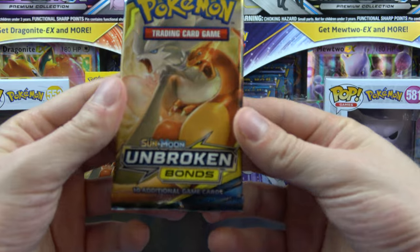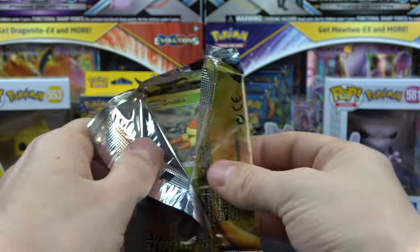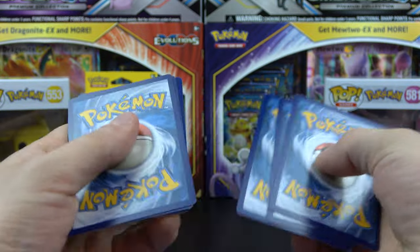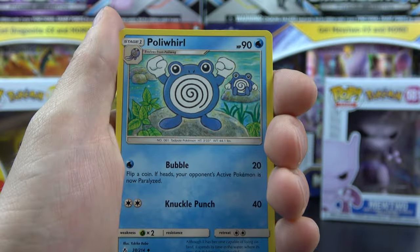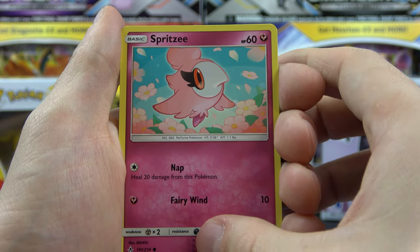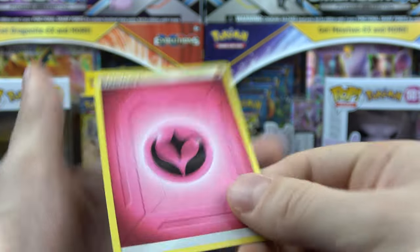And let's get into this Unbroken Bonds. I know there's some pretty sweet stuff in here. Code for you. We got a Metapod. Tarkat. Poliwhirl. Grubbin. Gastly. Gligar. Spritzee. Doduo. Reverse Arbok. And a Hypno for the fairy on the end.